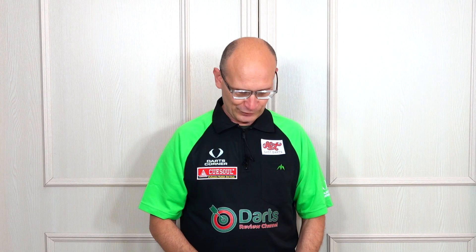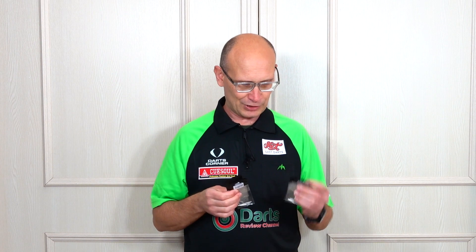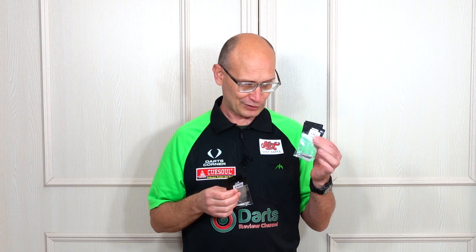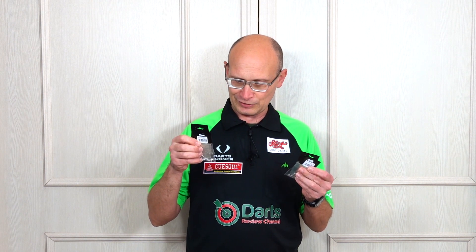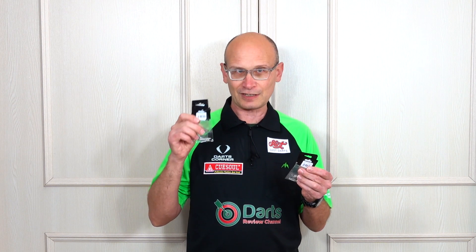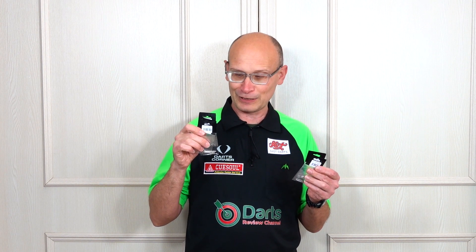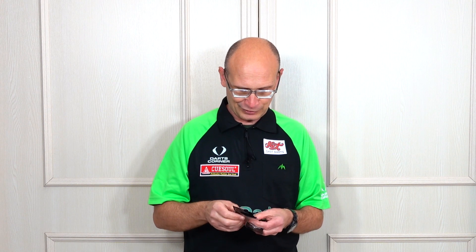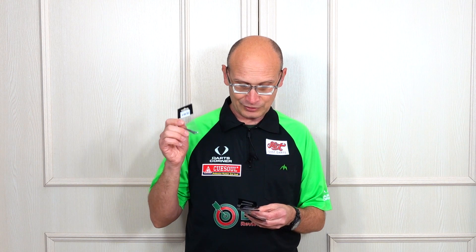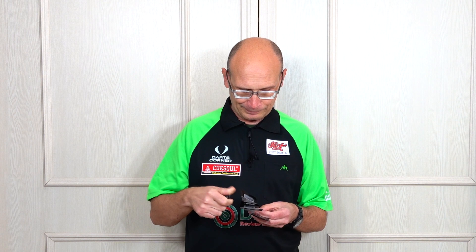Hello, darts nuts, welcome to Darts Review Channel. In this video I'm going to be having a look at the new Mission Sniper Lunar points and the new Mission Normal Lunar points. You've got two versions — black and silver — and there's also two types in each: you can get the CS which means Complete Section, and FS which means Front Section. What that refers to is the grip — the FS points have the grip just on the front, and the CS has the grip on the complete length of the point.